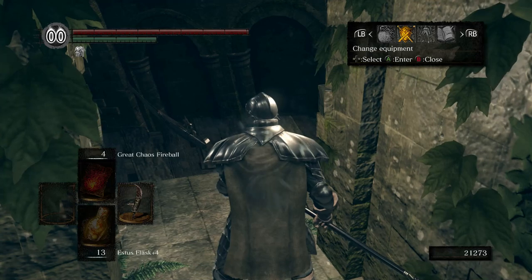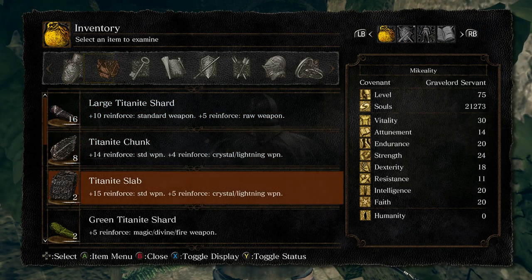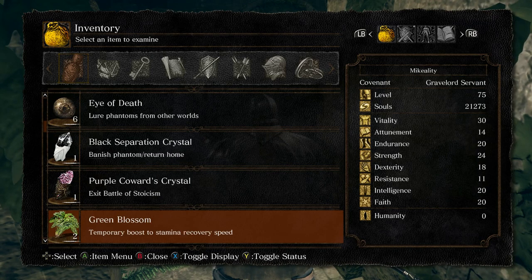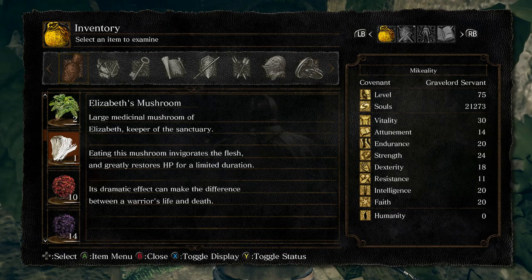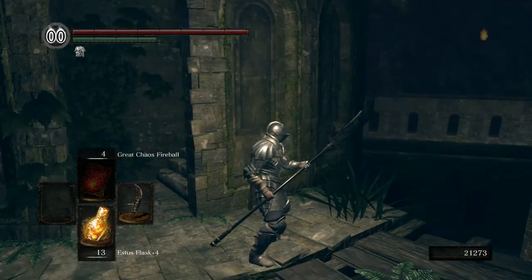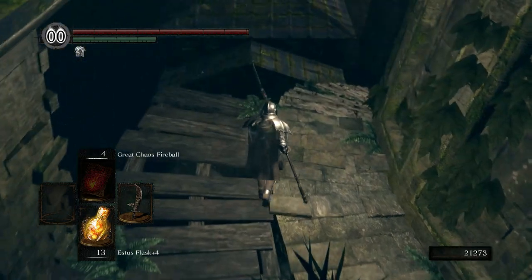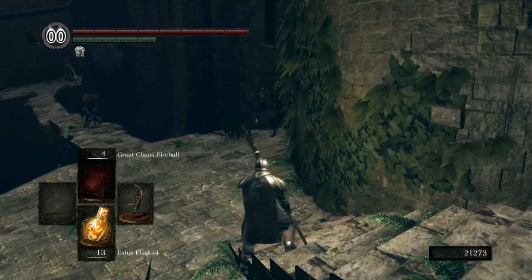So I was rewatching the video as I was editing, and there's just one item I picked up that I didn't really talk about — right here, Elizabeth's Mustard. It greatly restores HP for a limited duration. It's basically just a one-time boost. It's more about the lore of Elizabeth being that mushroom lady we talked to at the beginning that sort of set us on our quest.